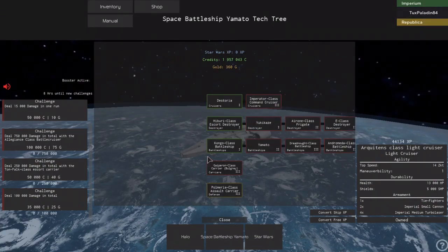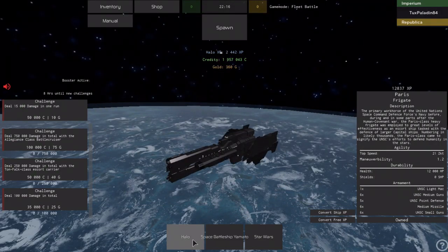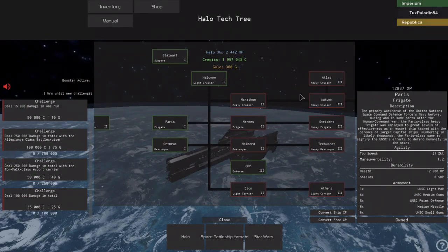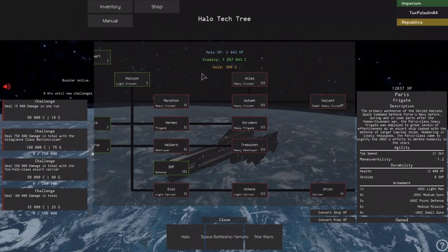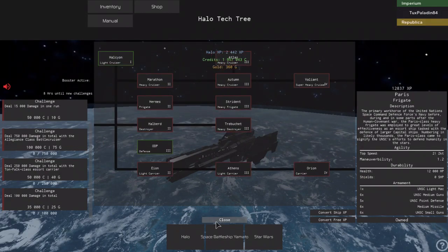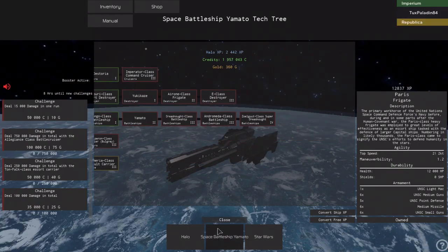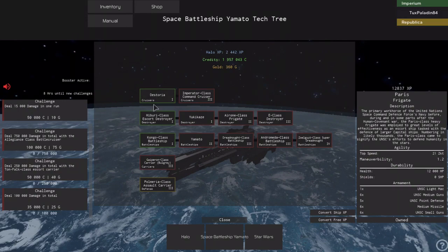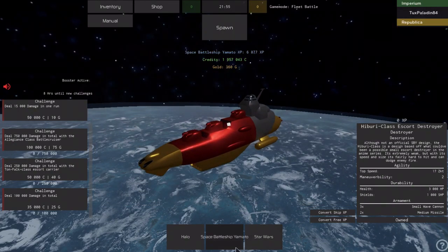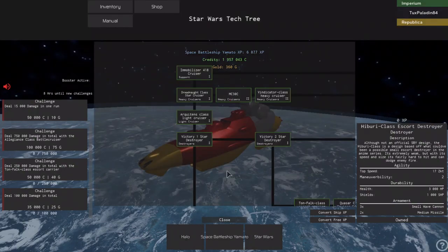When you start off, you start off owning this ship on the Star Wars side and this ship on the Halo side. On the Halo side, most of their ships don't have shields, but they have big damage and big speed. These ships have some pretty low health but pretty high speed, and their damage is pretty good. I usually go between Star Wars and Halo ships.